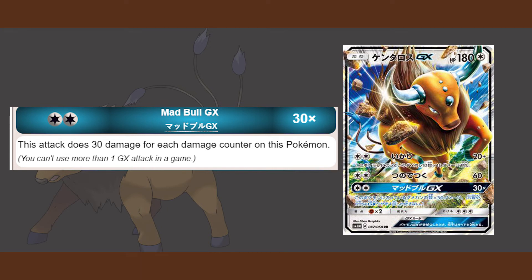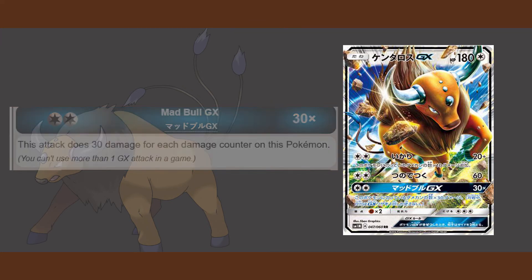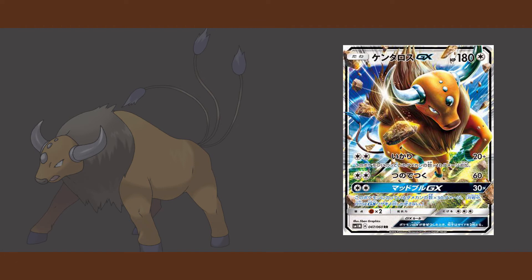Using Mad Bull GX could possibly switch who's winning the game very easily. Before I end this video, I want to add a few more remarks: Tauros GX is a basic Pokémon, allowing you to search with Nest Ball. Being a basic Pokémon also allows you to just play him right on the bench or in the active slot.